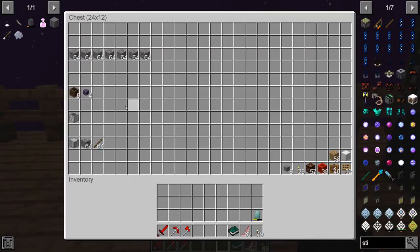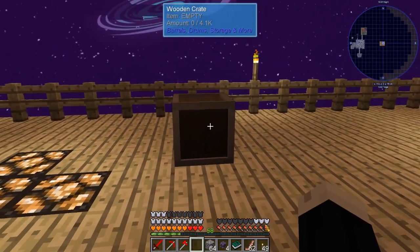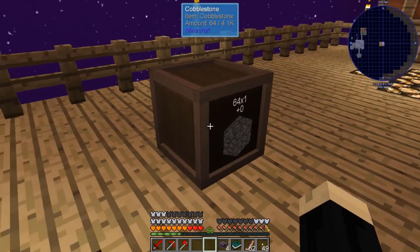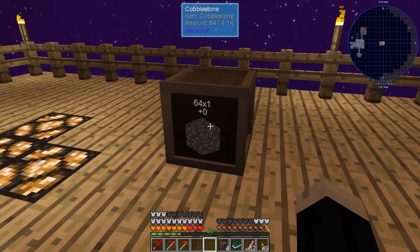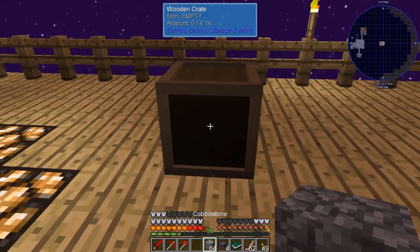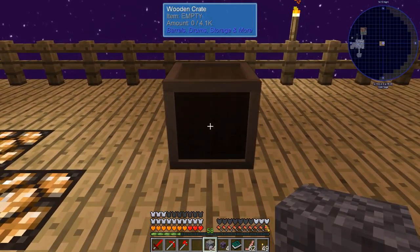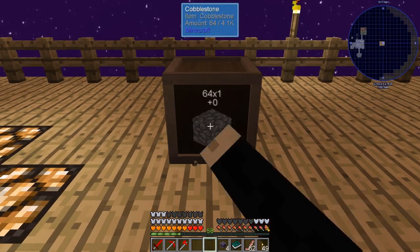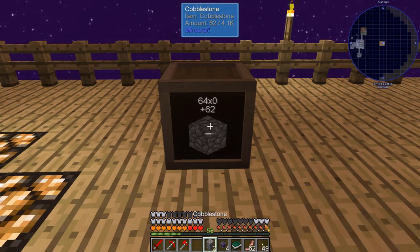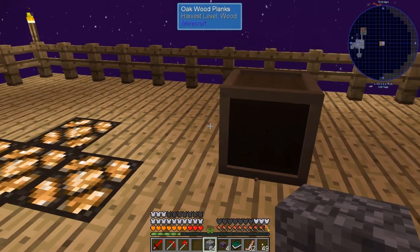Let's start with some wooden crates here — we'll grab some cobblestones. If you right-click on a wooden crate, it will take the stack of item that you put into that crate. As you can see, there are 64. Now left-clicking on that will give you all of those back, or one stack. If you just tap it real quick, you can pull one or you can pull the whole thing.